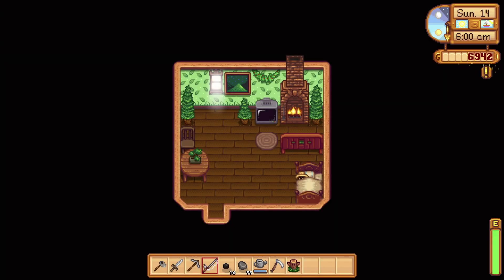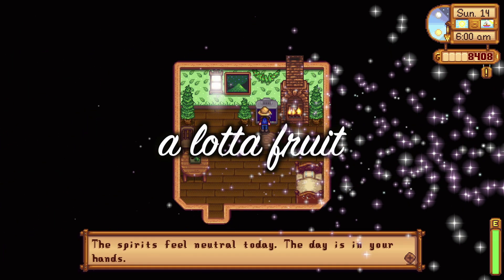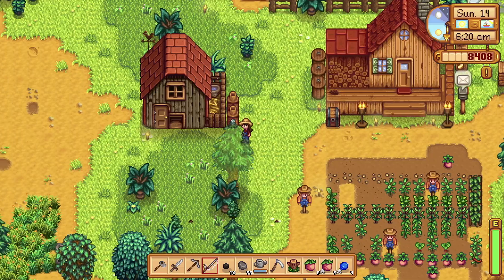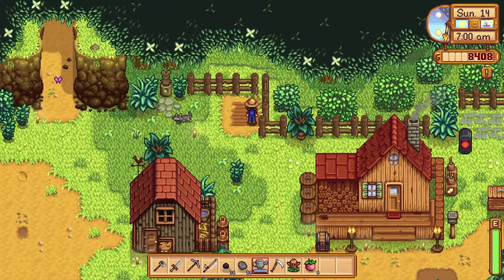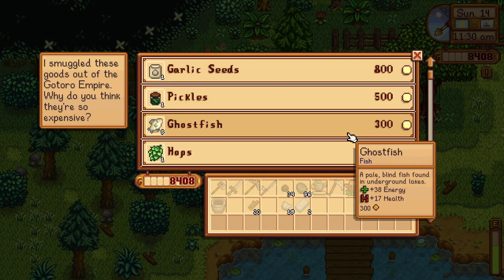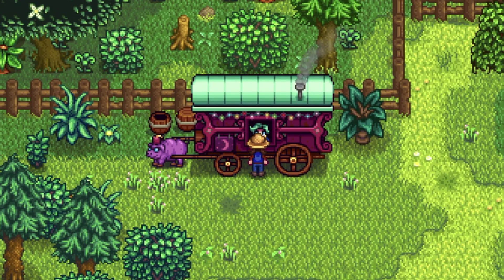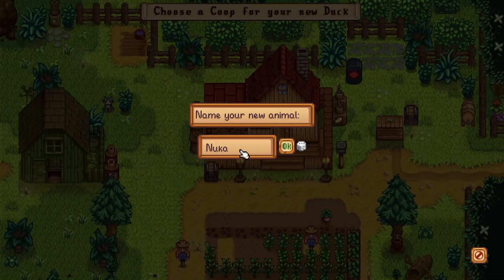Going into day 14 we should have our first blueberry harvest, so there's going to be a lot of blueberries — just wait and see. Then apparently someone stole one of my flowers — I have just had such bad luck with these flowers. Over to the traveling cart because it is Sunday, and big surprise, there is nothing. I mean, I'd buy the rare seed if I wanted to spend the money, but why is this happening to me? I need the cabbage seed!